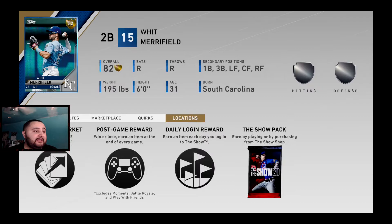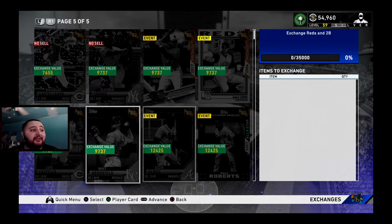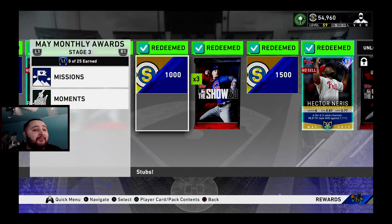Go to the higher exchange value ones. Personally I would grab Ozzy Albies — that's like 2,300 stubs — and Merrifield, that's about 1,800 stubs. So that's a total of around 4,000 stubs right there, and you already have like 22,000 out of the 35,000 exchange value you need. From there you could just spend another 2,000 or so — like on Rod Carew — that's only about 2,300 stubs, and then you'll be done.